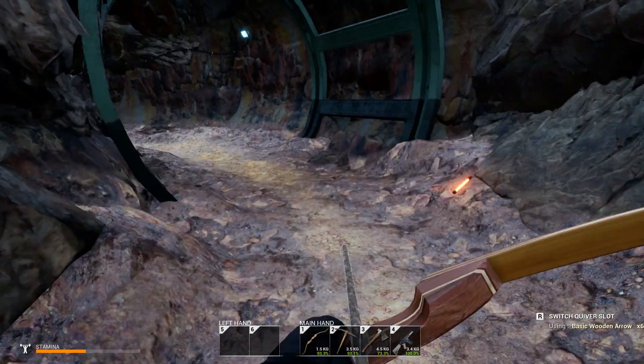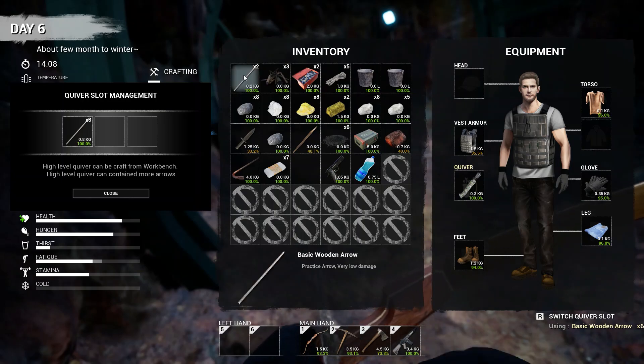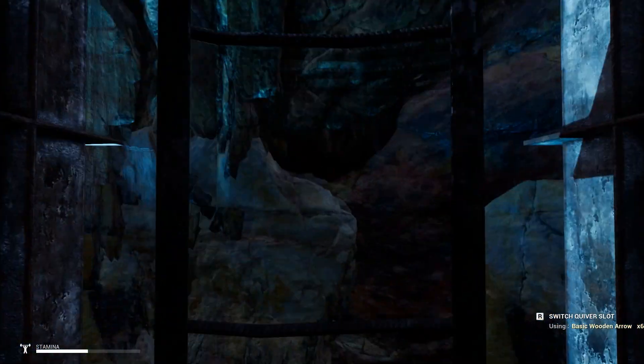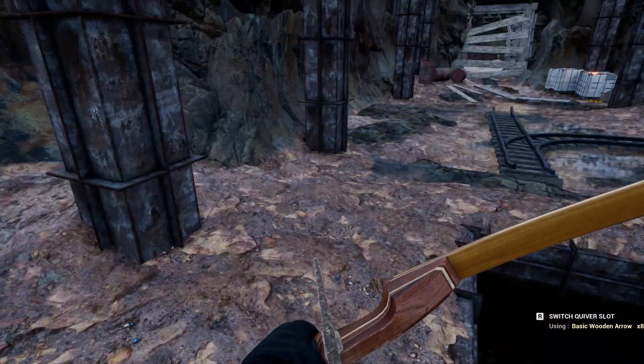Let's get the bow and arrow back out. I think I lost some arrows. Actually, I forgot — I got four arrows right there. Let me see — let's add. I got eight, I have two extra. What the hell? I don't remember making all those arrows. Okay, let's get back up top. Well, basic wooden arrow is six. I thought I had eight. I just put it in there. Come on, man, hurry up and get up. There we go — eight arrows.